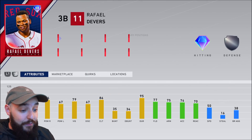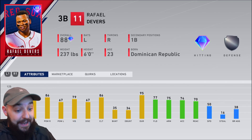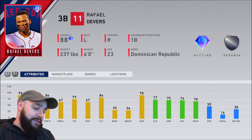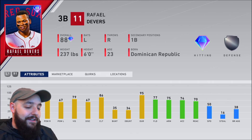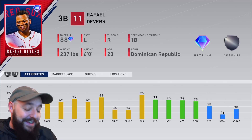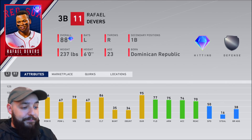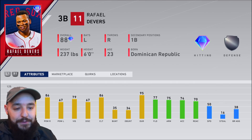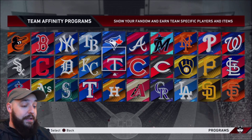Look at the freaking rewards, bro. It's an 88 overall third baseman, 90 plus contact, 80 plus contact, 80 plus power. The only thing it doesn't have is power versus lefties really at 67. But that's still not even like the worst, he'll get some home runs. There aren't that many lefties — I feel like everybody uses right-handed pitchers. Really good card, solid fielding. So I really want this, especially as a Red Sox fan. And the team affinities I feel like are good ones to go for.